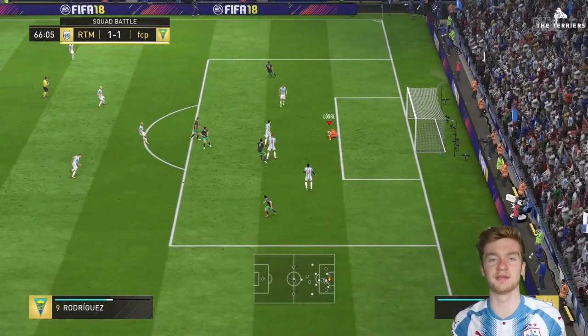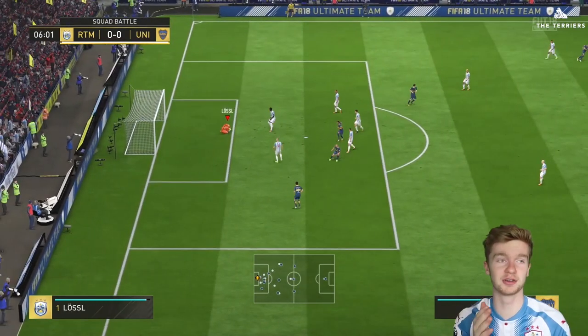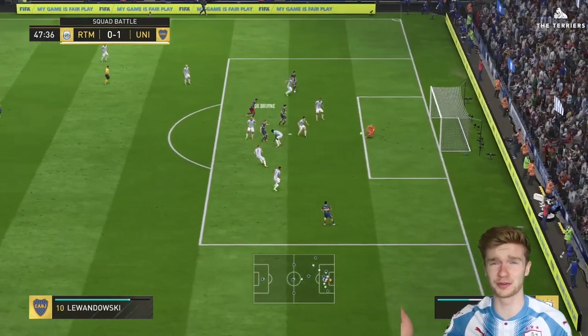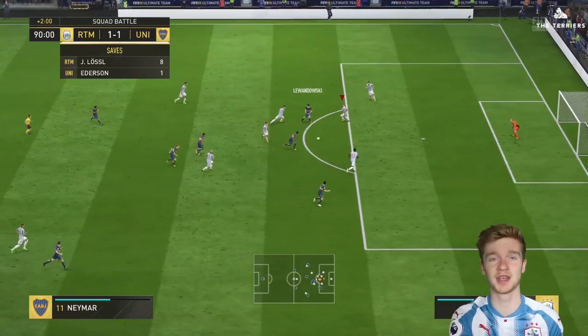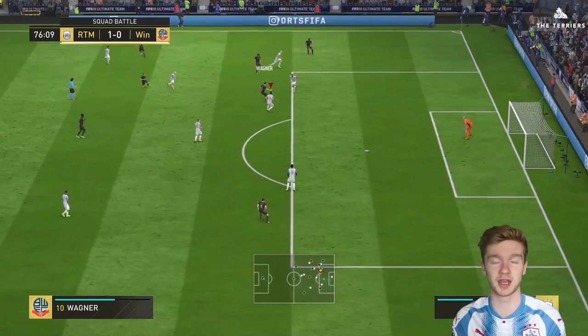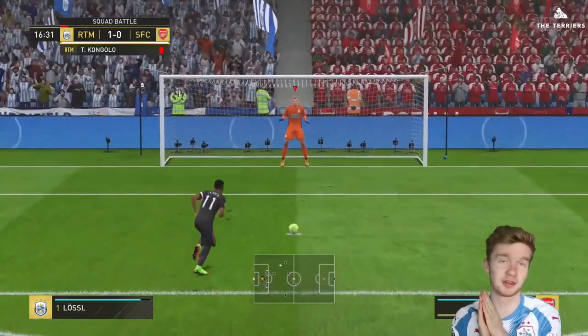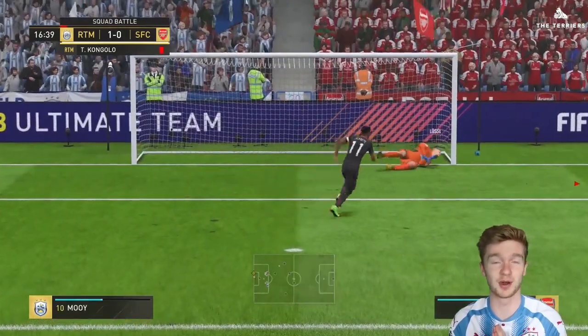The first stat we're going to talk about is his diving. FIFA have given Jonas an 80 rating for his diving, which is very good. This season he has pulled off a lot of good saves to keep Huddersfield in games and help us get valuable points, helping us stay in the Premier League. So 80 is a very good stat for Jonas, and you can see that he's done quite well for me in FIFA 18.